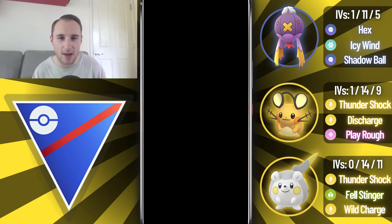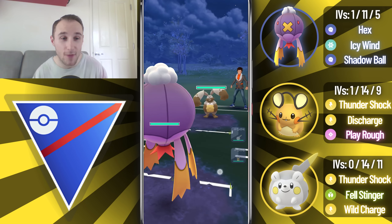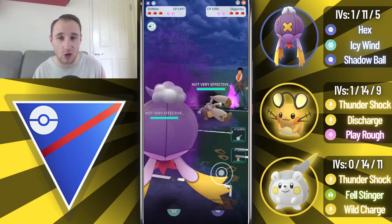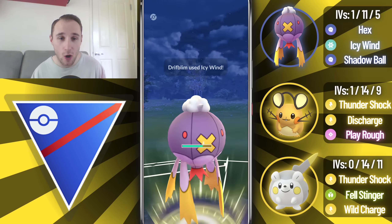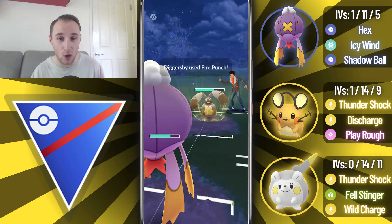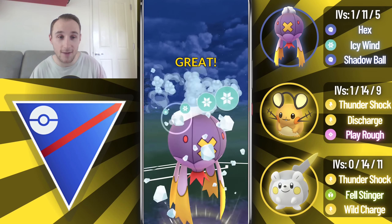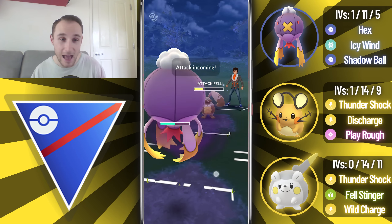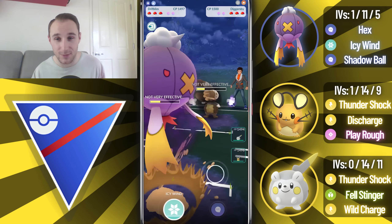You'll see in the background that a lot of the teams I went up against had two or even three Pokemon that were extremely strong against the electric typing. When you think that Galarian Stunfisk, Swampert, and Trevenant are all ranked in the top four Pokemon on PvPoke in the Open Great League, it makes a lot of sense that teams will have counters to these electric type Pokemon. Aside from that, you've also got Nidoqueen and Diggersby, which are also very common, so it's extremely hard to run these Pokemon.